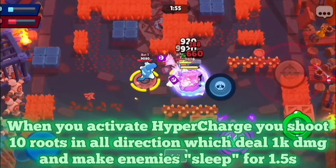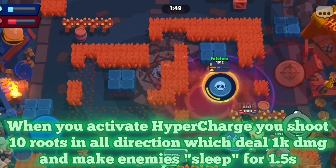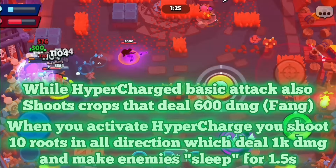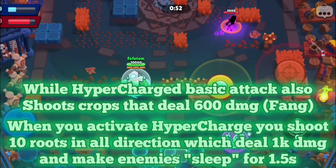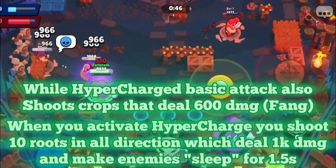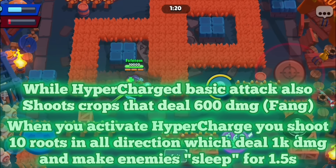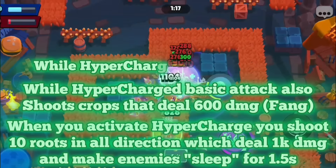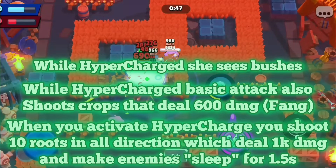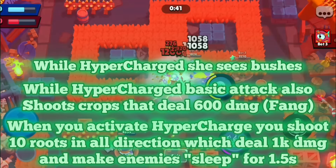On top of that, Rose while hypercharged — her punches will shoot roses dealing 60% damage. These roses do not put enemies to sleep and deal less damage, but they work similarly to how Fang works: you have the main attack and then at the end you summon those little projectiles that shoot at people. The final buff is that while she's hypercharged, she can see in bushes. Her entire kit is all around bushes, and honestly her not having any ability to see what's in the bushes — which is what she's all about — feels very awkward.